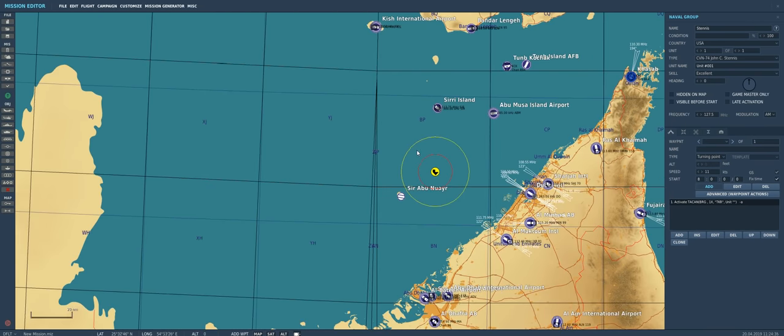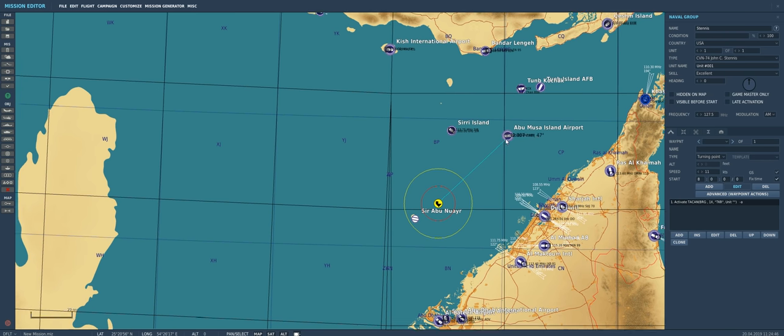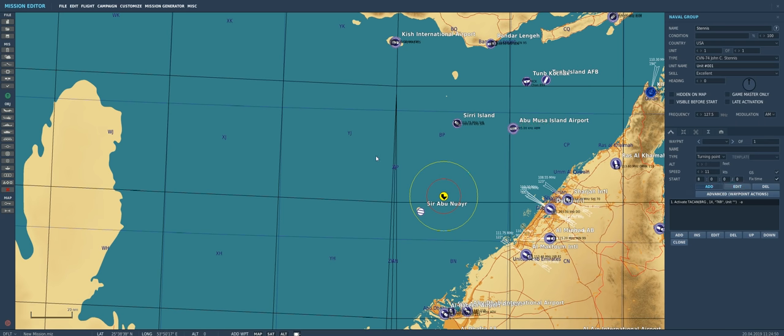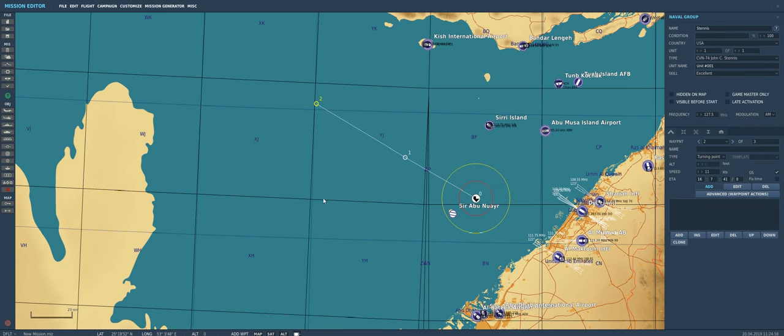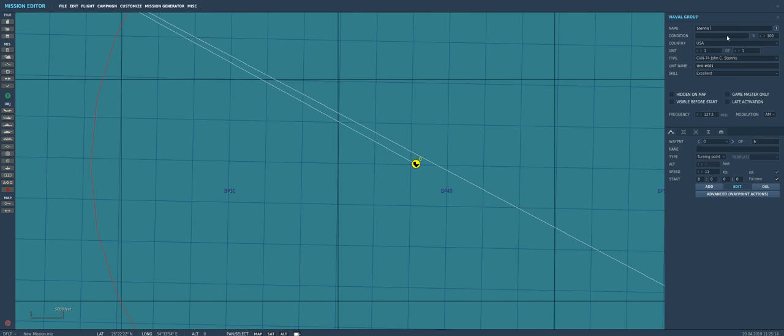We'll add a couple of waypoints for the Stennis as he sails toward the middle of the Persian Gulf and bring him back to the starting area. We'll name the carrier group 'CBG Stennis Carrier Battle Group.' Then we'll go into advanced options to set up his TACAN station. We'll set channel 74 X-ray with a callsign of STN for Stennis. When flying the F-18 and you tune in channel 74 X-ray, STN will show up on the HUD underneath your distance indicator. Make sure it is connected to the actual unit.